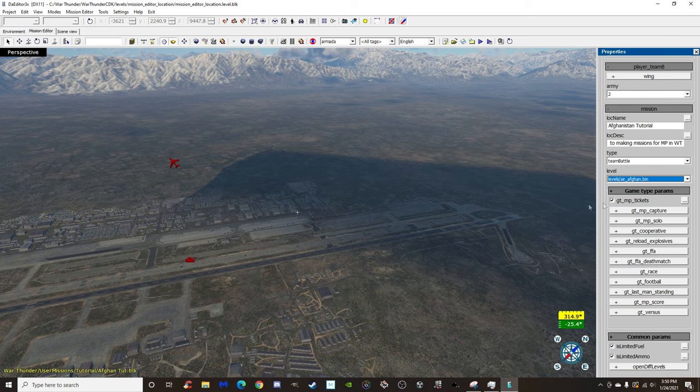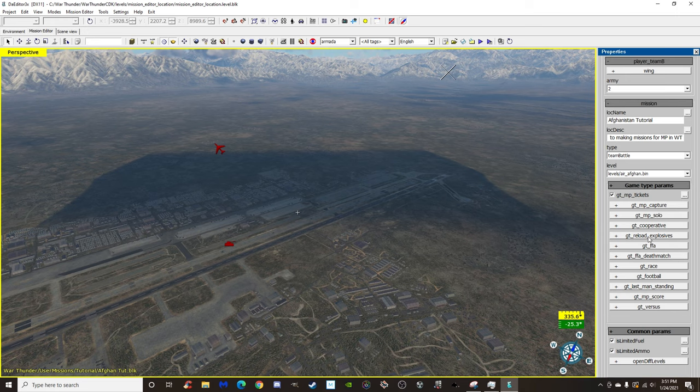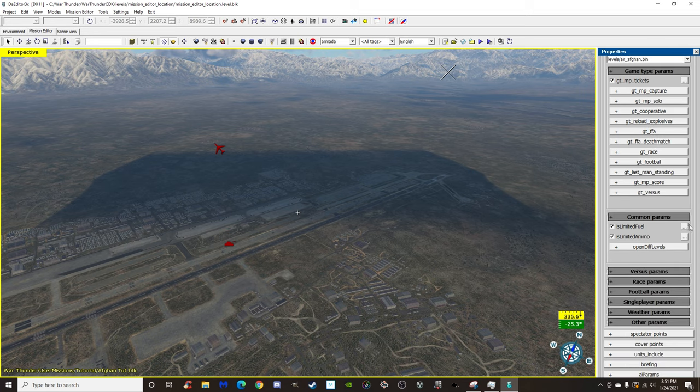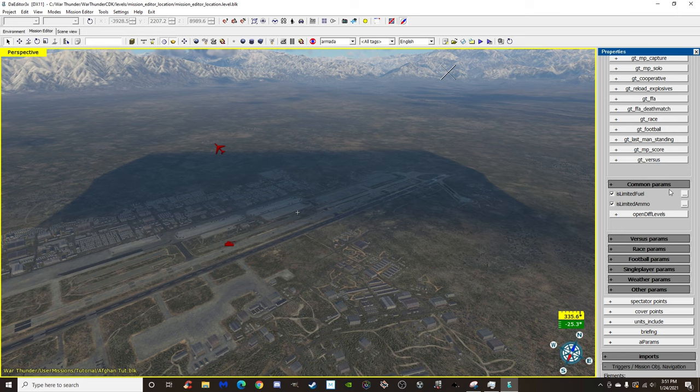The only game type I ever use is Tickets, because that's all you need for basic functions without touching the others. Reload Explosives is tied to a trigger — if you've played those weird custom battles where everyone has unlimited ammo, that's what that is. Under Common Parameters, Limited Fuel and Limited Ammo: if these are checked, no matter what you change in custom battle settings, you will always have limited fuel and ammo.